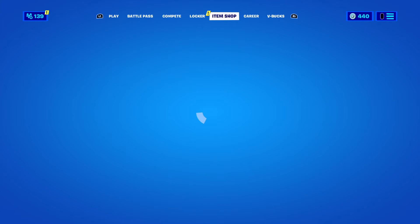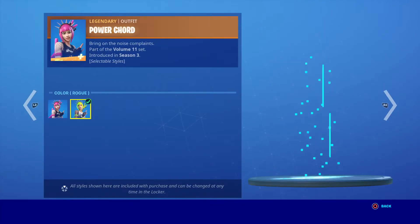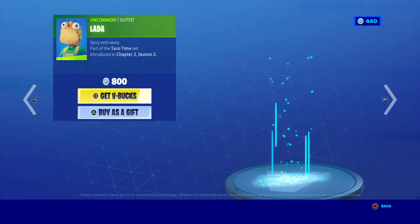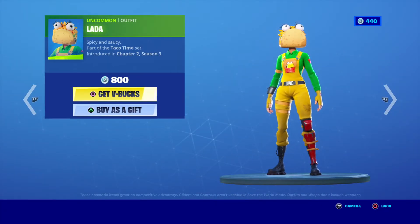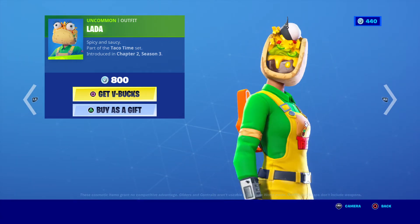Alright, let's finish this with the item shop. And then we got Power Chord with two styles. Got Lada. Pretty nice. Oh my gosh, those eyes, dude. Feels so bad.